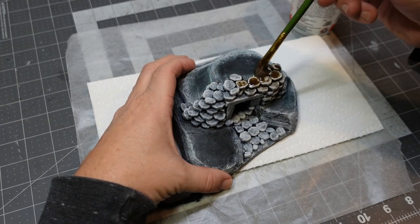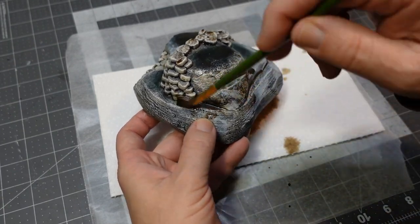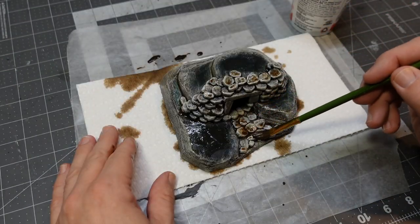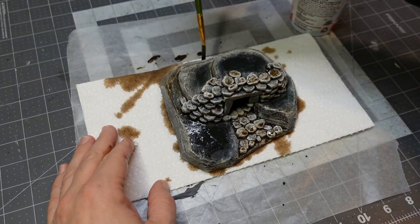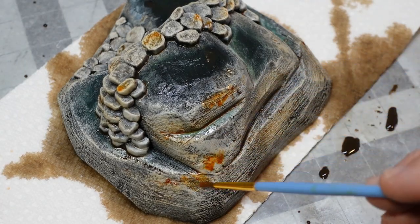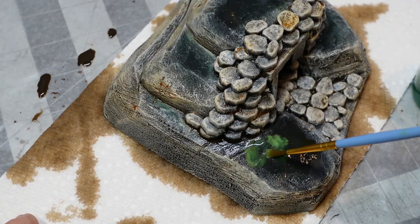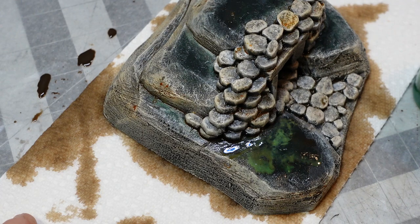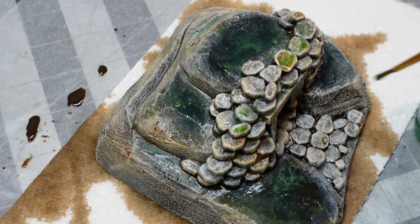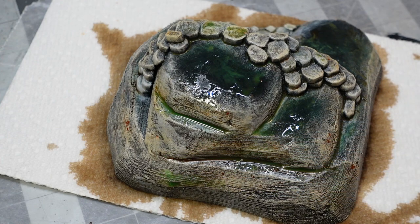Going over this with a few different washes. First, an acrylic ink in burnt umber mixed about 50/50 with water — pretty thin — and I give it a good coating over the stone areas, letting it pool up so the values are a little higher as it dries. Then some Vallejo rust wash watered down quite a bit for good color contrast on the stone. Finally, my favorite: lime green wash, super watered down, applied wherever I think there might be mold or lichen growing. It really disappears when it dries but gives a nice undertone.